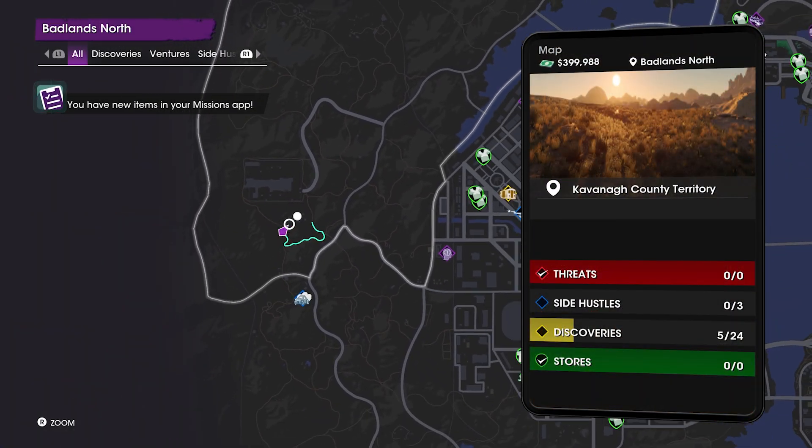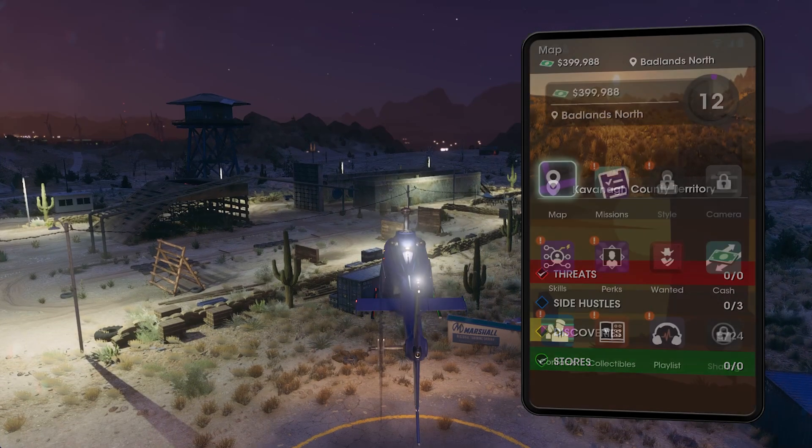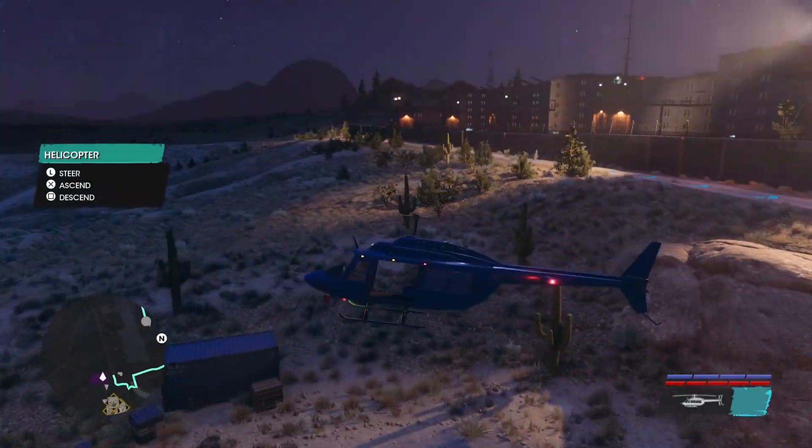So what you will need to do is come over to this location and grab yourself a basic helicopter, then just fly over here over the Marshall Base. You will get five stars instantly, but don't worry, they don't pack a punch.